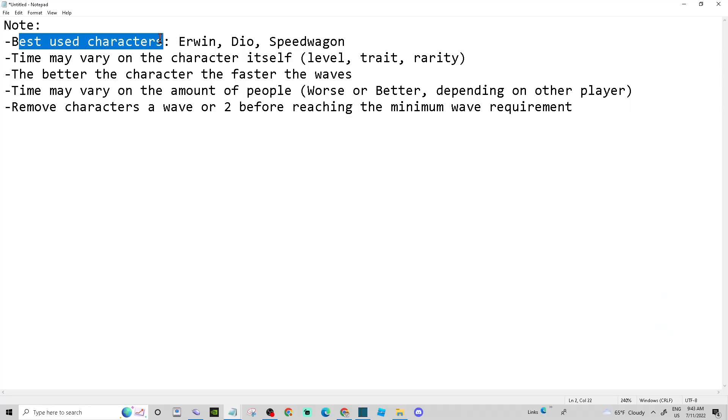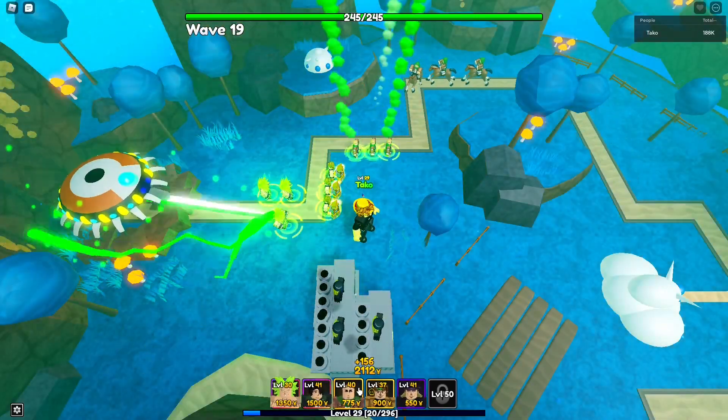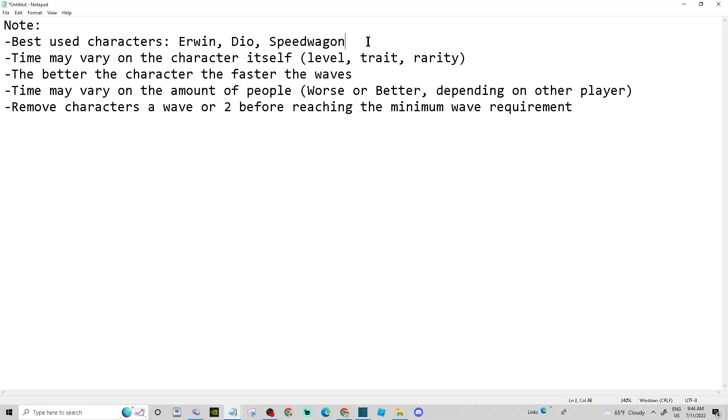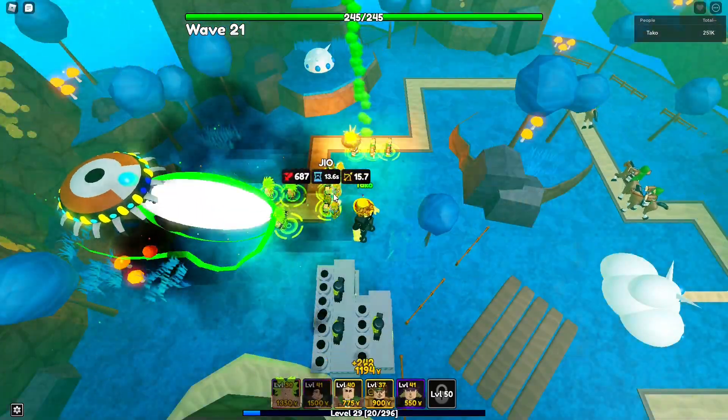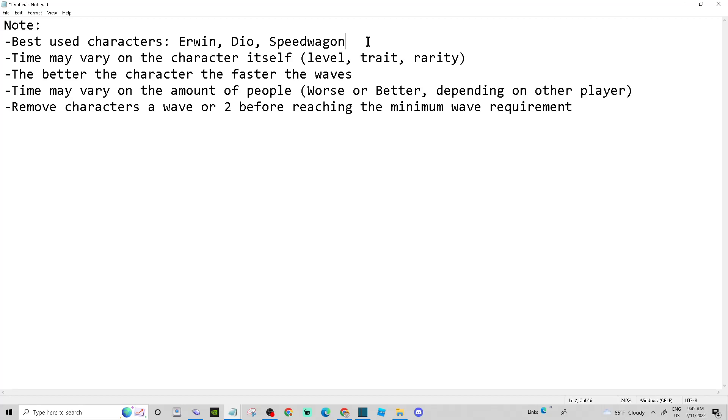Things to keep in mind: the best units to use are Erwin, Dion, and Speed Wagon. If you're level 20 you can add units like Broly — basically any ground units that can reach the start of Namek to infinitely spawn-camp enemies. Time may vary based on character level, trait, and rarity; more damage is always better. Better characters also make waves go faster because if enemies are eliminated quickly, the next wave starts automatically.